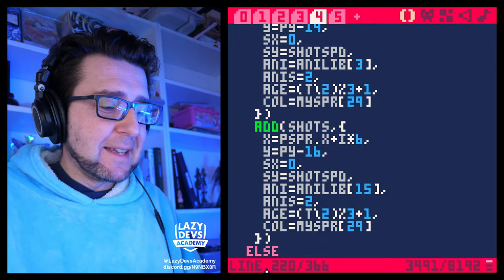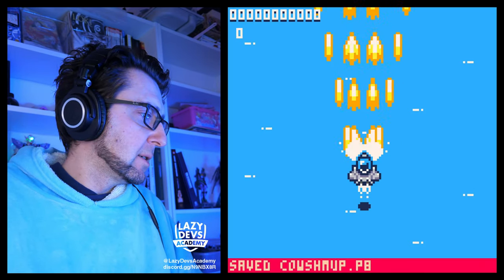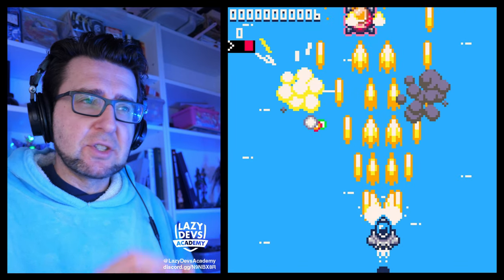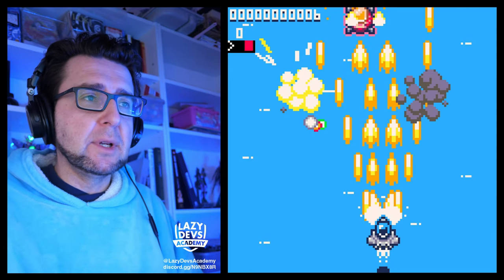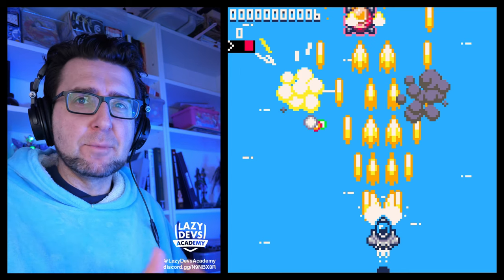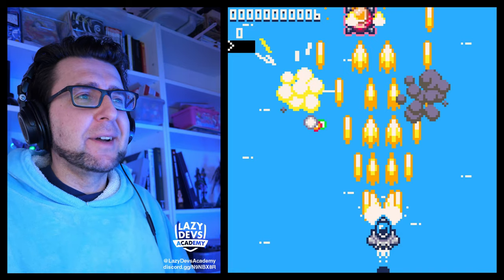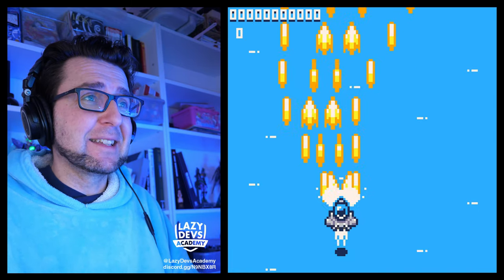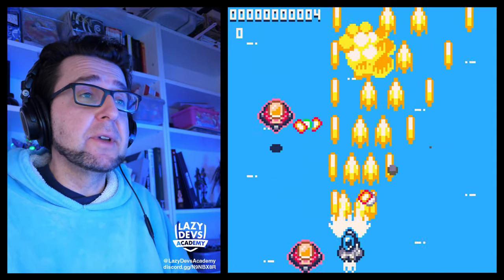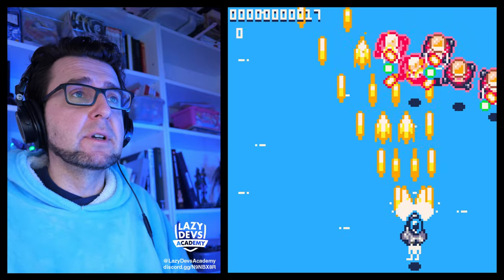I've been working on the bullets and they came out really nice. The spread shot now has outer bullets with a different design — they're just straight bullets, slightly smaller, more of a laser bullet feel. They're not animated yet, but this looks really nice. It has more of a laser feeling, and the focus fire also has more of a laser feeling. It has the variety I was looking for — it was looking samey before, but now I see more structure.